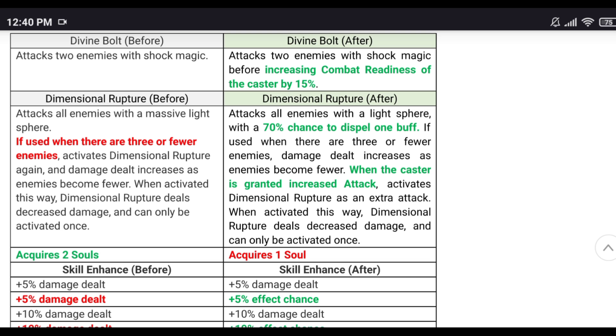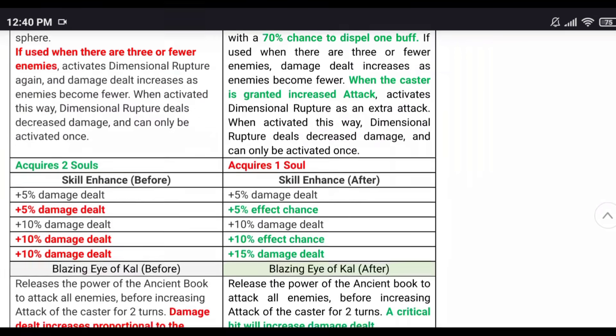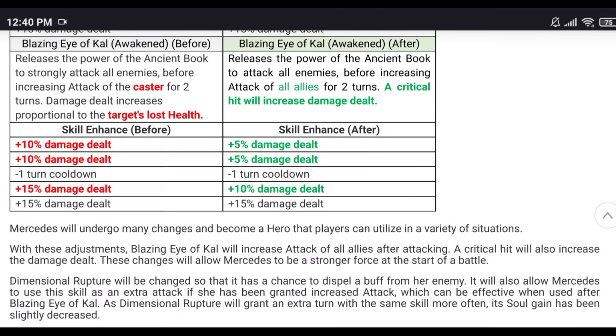Wait — does that mean when you use skill one it also activates Dimensional Rupture? When the caster's attack buff is increased it activates Dimensional Rupture as an extra attack — it could work on other skills too. If that's the case that could be huge — like Demon Shadow type mechanics. I'm really excited to showcase that.